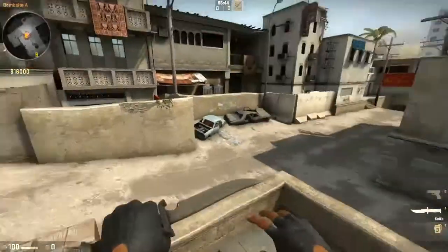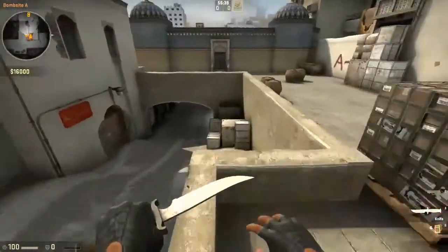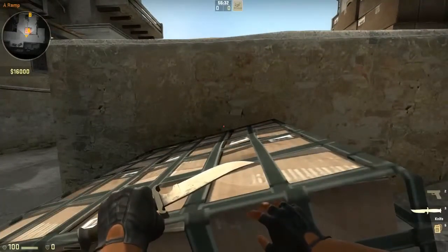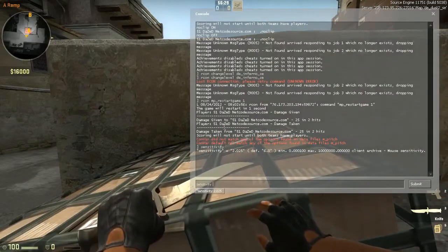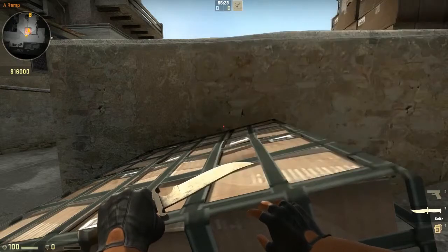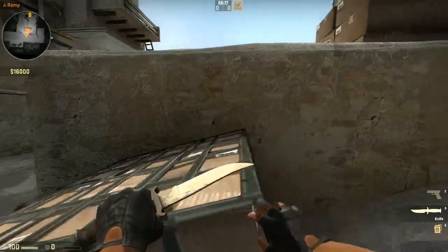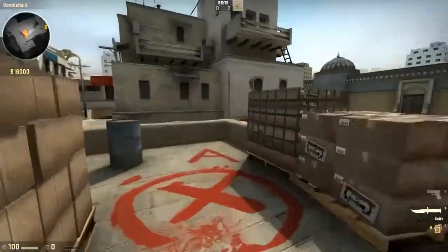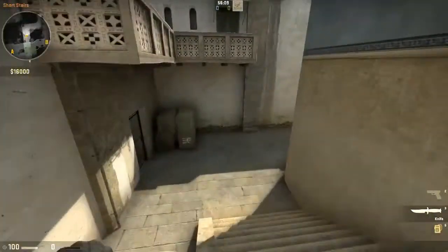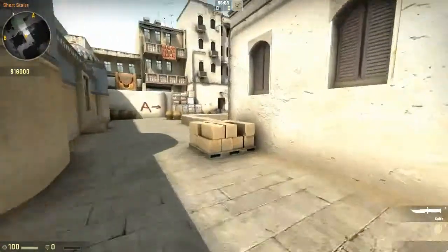I use a pretty low sensitivity — basically 800 true sensitivity. Using 6 out of 11 in Windows, this isn't 100% exact but it's close enough: just multiply your sensitivity by your DPI. For instance, my base sensitivity is about 2, and 2 times 400 DPI equals 800 — so my true sensitivity is about 800. You don't necessarily want to go too much below that.